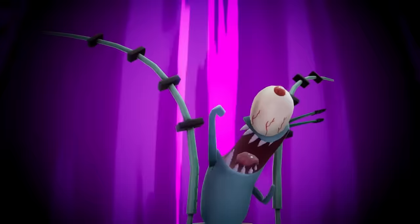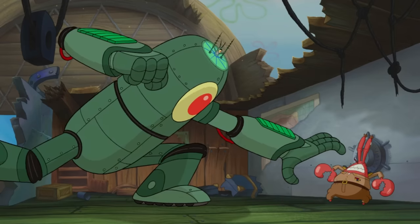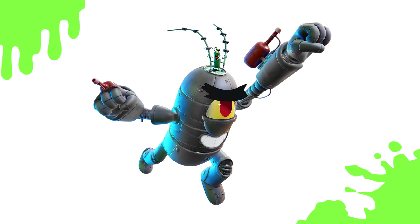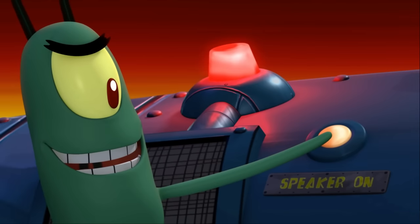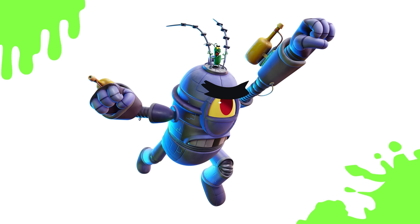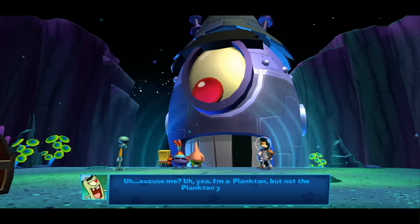The final SpongeBob character is Plankton, who pilots a giant mech. This mecha-Plankton originally appeared in the 2015 SpongeBob movie Sponge Out of Water, during one of Plankton's many assaults on the Krusty Krab. Next is a silver recolor based on Plankton's robot decoy, also from Sponge Out of Water, though this decoy is a tiny robot rather than a giant one. Plankton also has a slightly different mech from Plankton's Robotic Revenge, a video game released in 2013. The final one also comes from Robotic Revenge, but this mech is piloted not by Plankton, but by his cousin Clem.